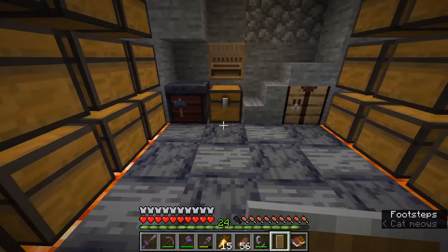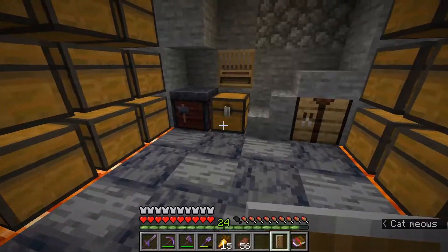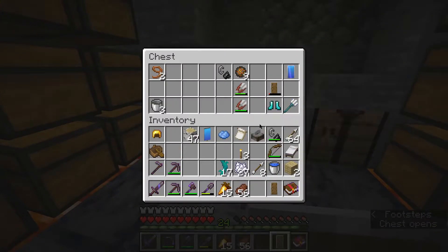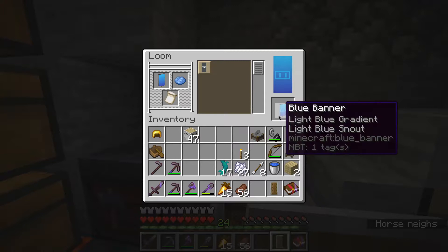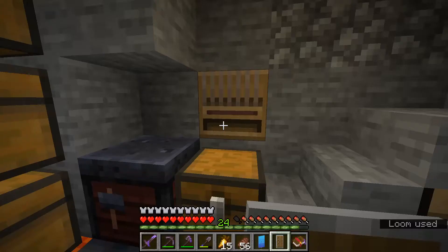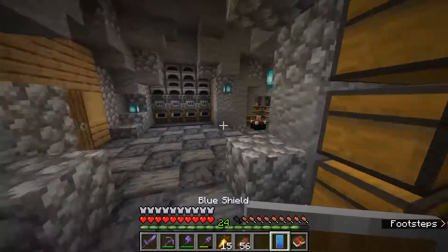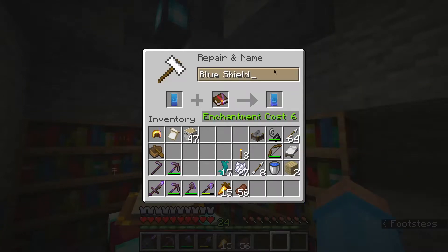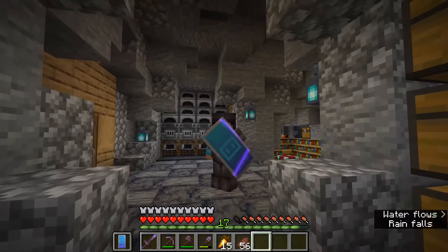We're back at the base, and before we go work on the soul sand valley, I do actually want to make our new shield. You cannot do anything with the old no pokey pokey now that we can't add the banner pattern. But I already have a duplicated one that we made a couple episodes ago. We'll go ahead and put the snout banner on it, then put the snout banner on the shield, come over to the anvil, and we'll name this one No Pokey Pokey the Second. A beautiful no pokey pokey with a nice snout banner pattern — that is looking pretty awesome.